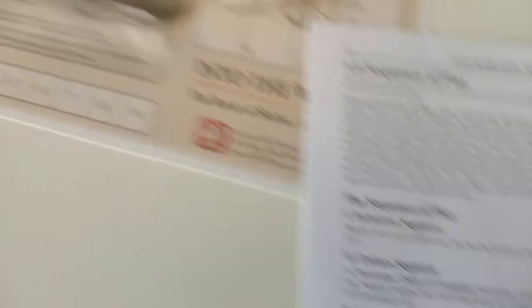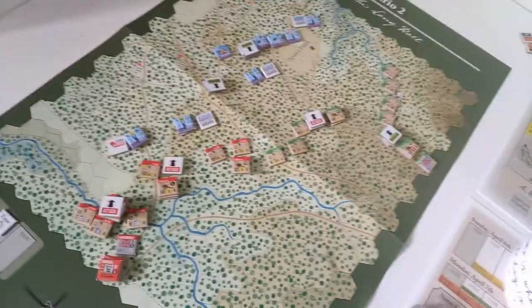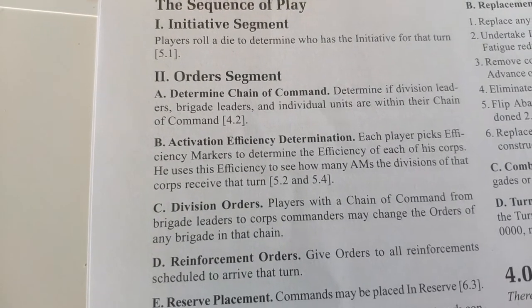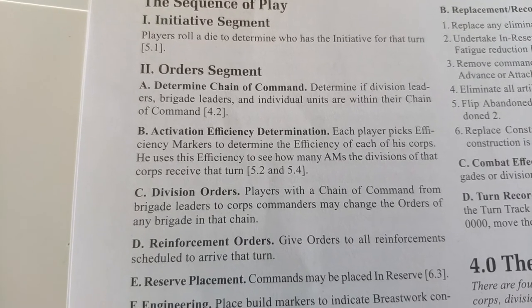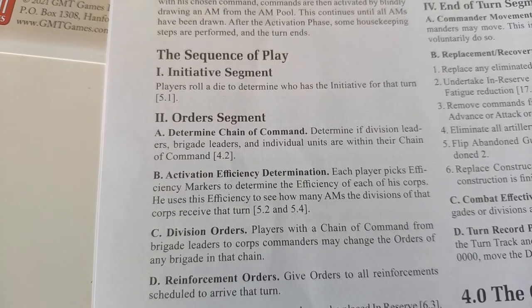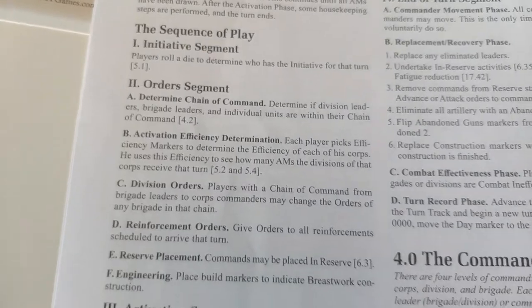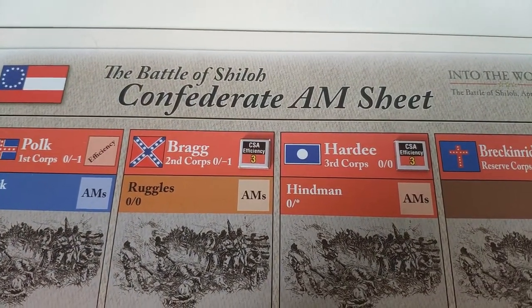Then you determine chain of command, and as far as I can tell, everyone is within chain of command. Then you pull efficiency markers for each division leader in the battle. For the Confederates there are two: Braggs and Hardy. For the Union it's one, which is Pinterest — I think I've pronounced that correctly. The Union got a two, and the Confederates both got three.